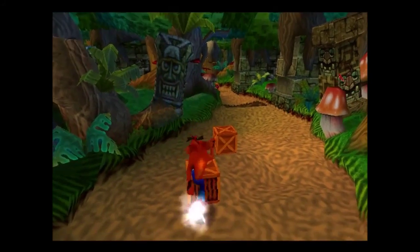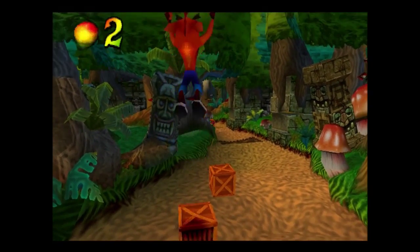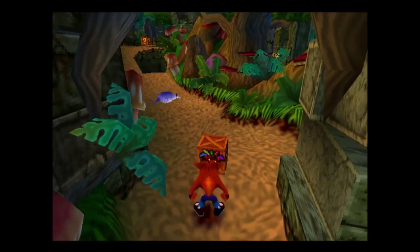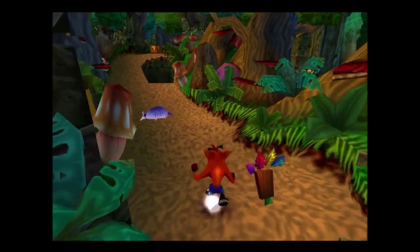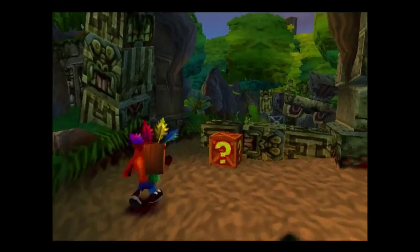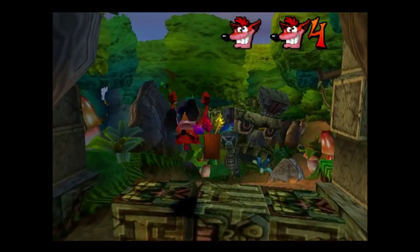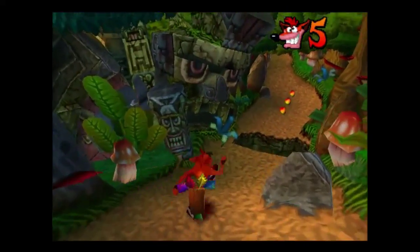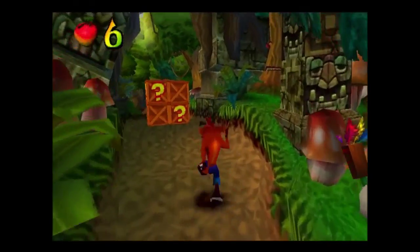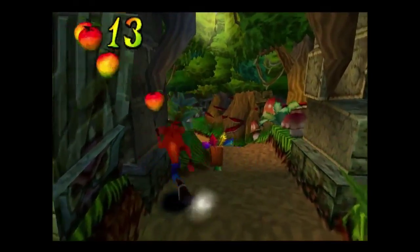If you remember all the crate types: this is the one you want to bounce on to get Wumpa, this is just a standard crate, and this crate gives you Aku Aku, the protective mask. If you see Aku Aku as he is currently, he'll save me from one hit. If he's got more of a golden glow, he'll protect me from two hits.